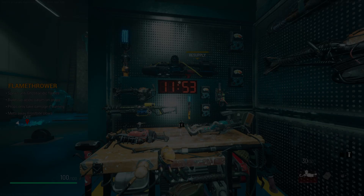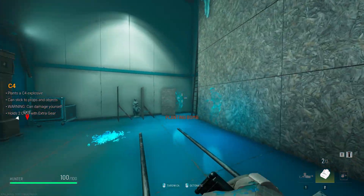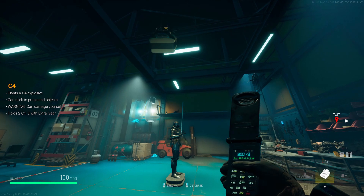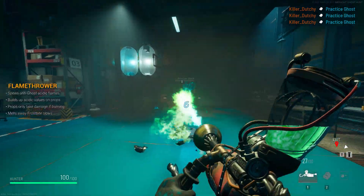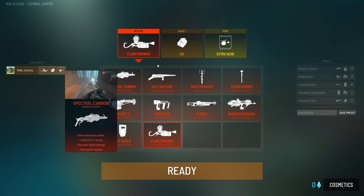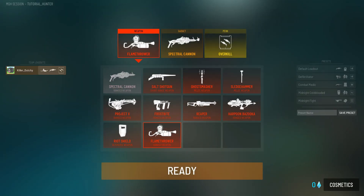Extra Gear basically allows you to carry an extra C4, an extra grenade, or whatever you want to carry extra. It also works with the mines, which is pretty good. The only downside is you can technically resupply at the resupply station anyway.